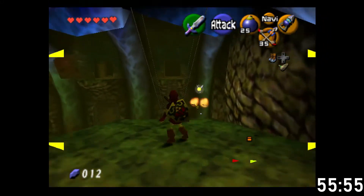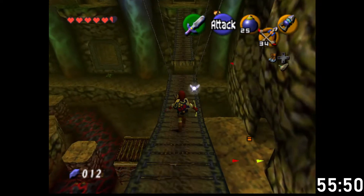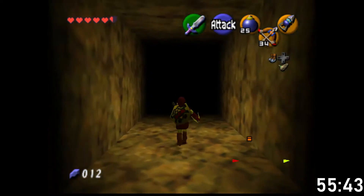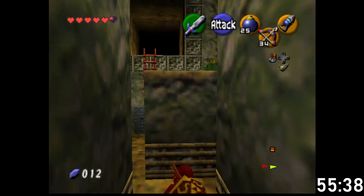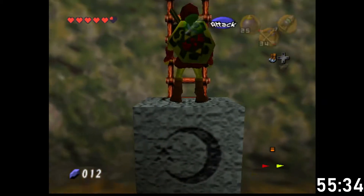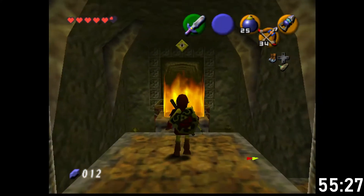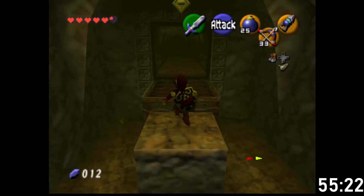And we have the compass as well, which means it's gonna be easier for us to make sure we've got all the chests. This is all still theory of course - there's still things I might be forgetting. This is what stuck us last time, but now because we've got the bow we can actually hit that target and move on.